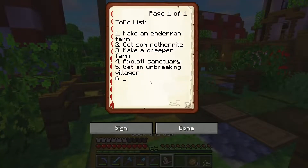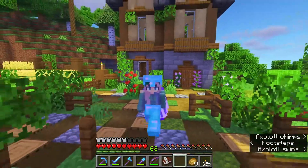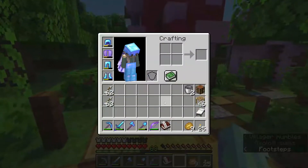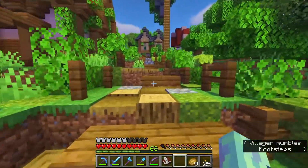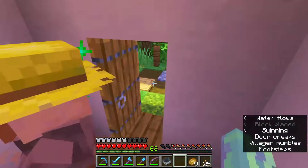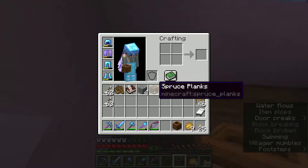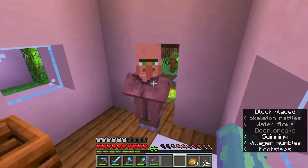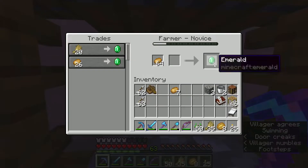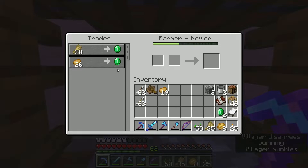I want more things on my list — automatic storage system. I have no idea how I'm going to make it, but I'll probably figure it out. One more thing I want to do is get another villager. Now you can be a farmer, please. Thank you. Actually, I want you to sell potatoes. That's not fine. Okay, we done potatoes. Actually, that's perfect. Now I can trade with you and hopefully you will sell me some golden carrots.